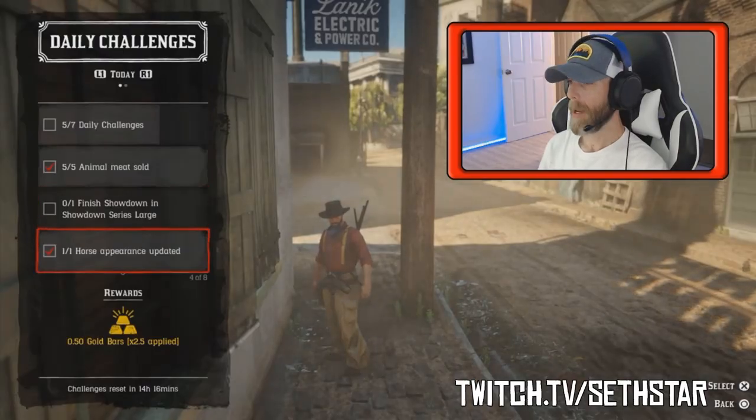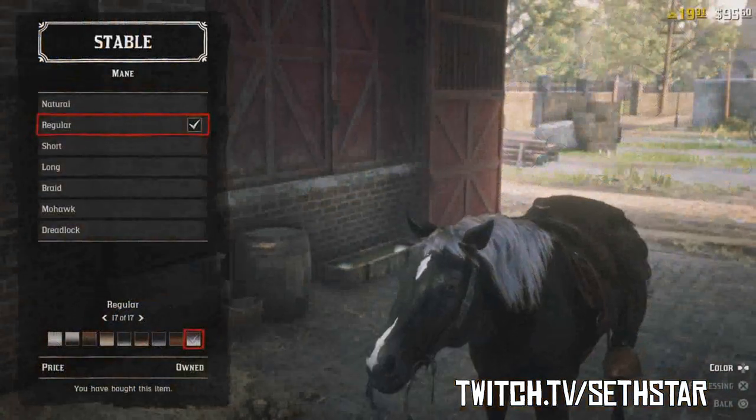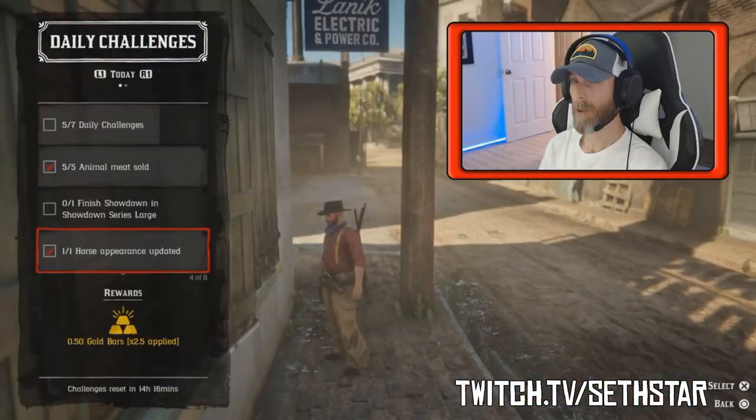Number 3: Horse Appearance Updated. Head to any of the seven stables and change something on your mane and tail. You can buy something new or just swap between options you already own.